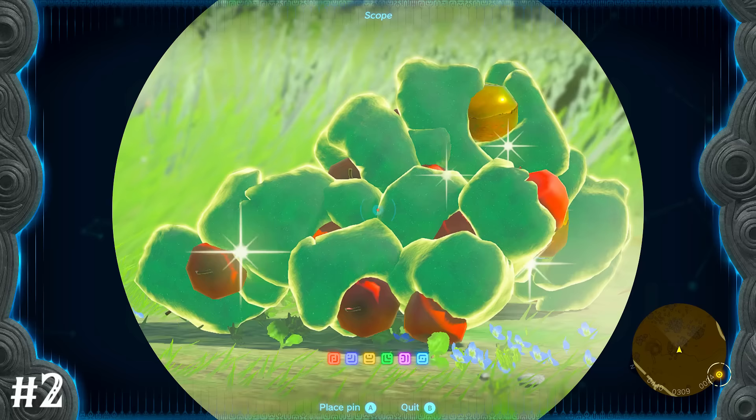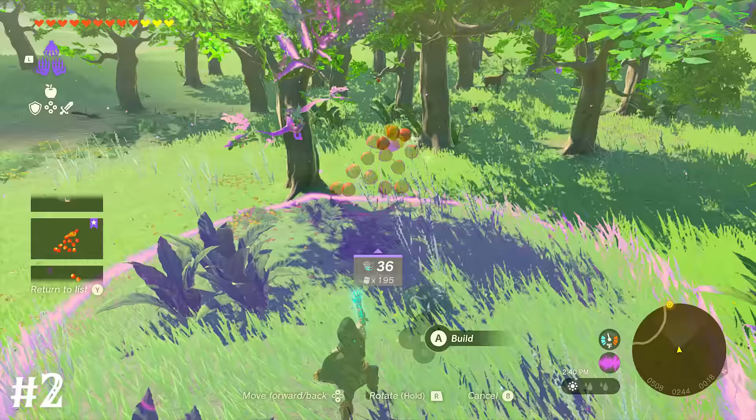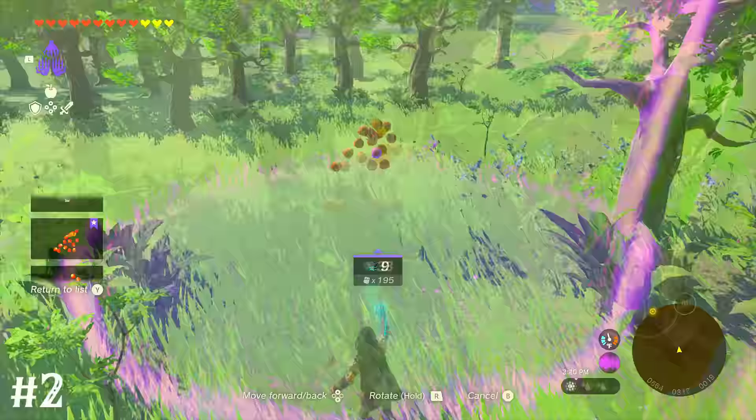Creating a ridiculous-looking glob of fused-together materials can be saved to auto build. Use that as a blueprint to actually suck those resources right to you, like these apples plucked right from their trees.